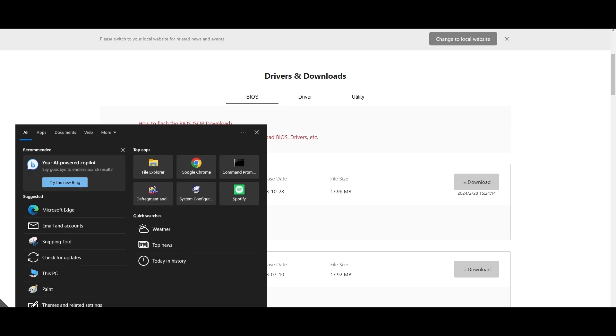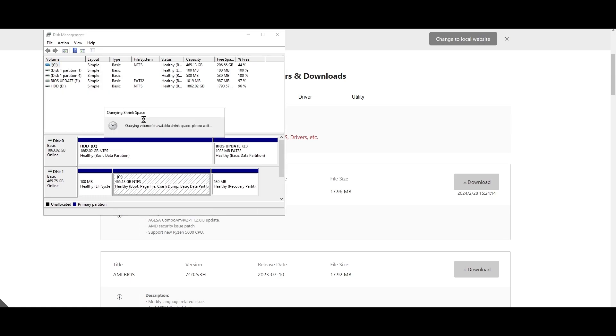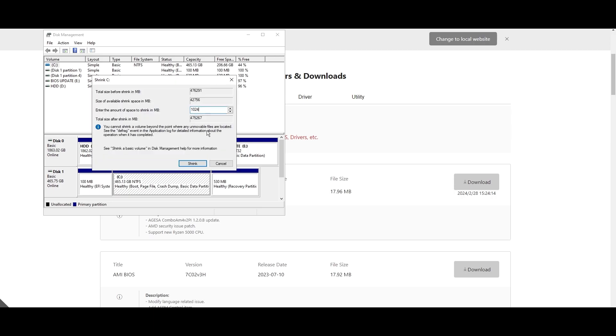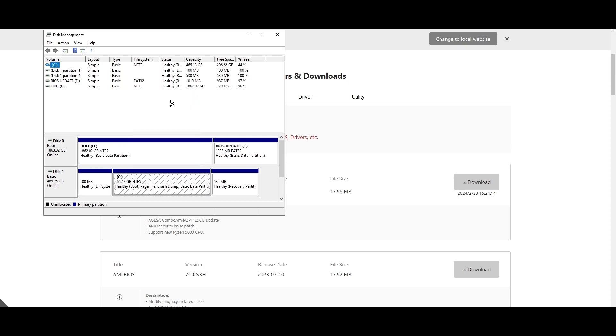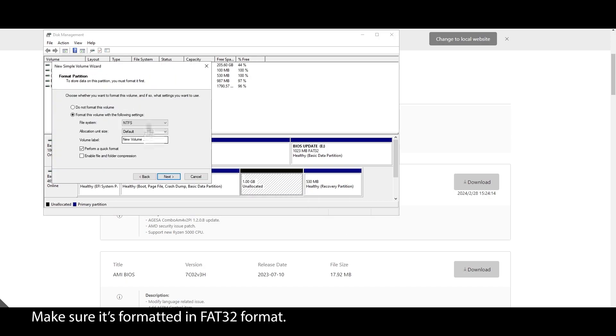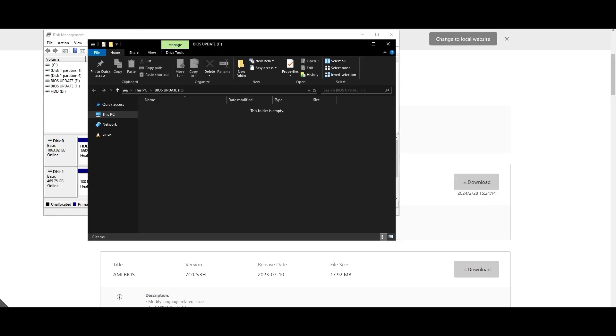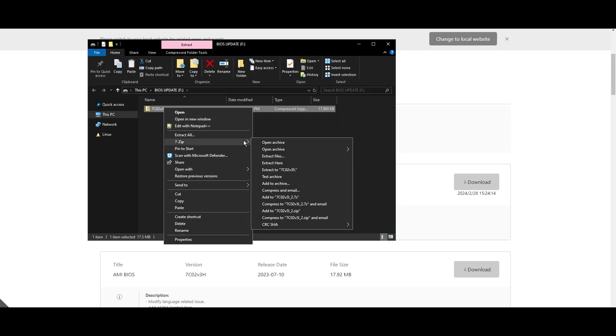On your Windows search bar, type 'system information' and locate your motherboard model. Copy it, open your browser, and navigate to the official website. Look for a support or drivers tab and choose BIOS. Find the latest BIOS update, download it, extract the zip file, and move the files to a USB drive. If you don't have a USB drive, you can create a small partition and use it as one.